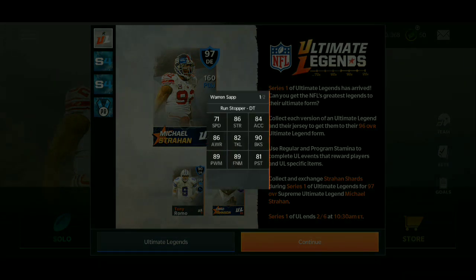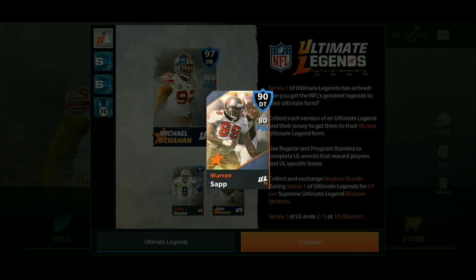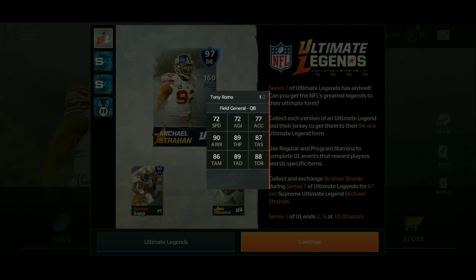If you click on these 90s and flip the card twice, it pops up as Ultimate Legend Series One Prime Edition. Prime Edition cards have an orange star on the main card, or on the background it has a cool blur — a little ledge effect in the background representing them being a legend.